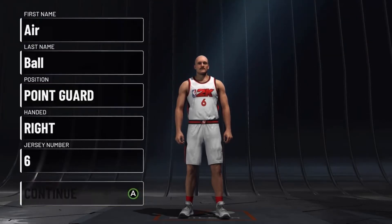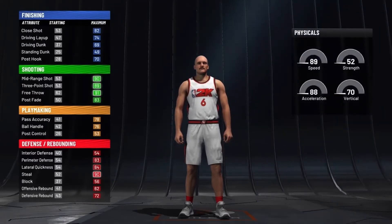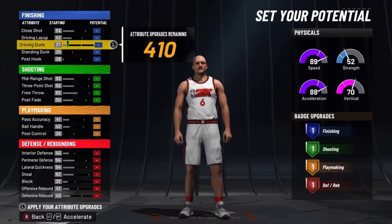So you want to go with the point guard for the position. For the pie chart, you want to go with the more shooting defensive pie chart. That gets you 90 mid-range and 89 3-pointer, so really good stats there. And then you always want to go pure speed.